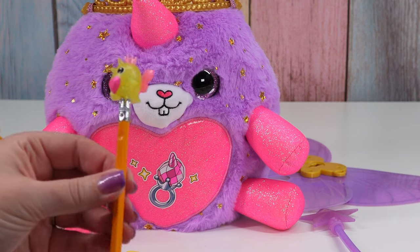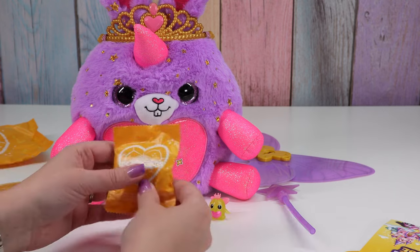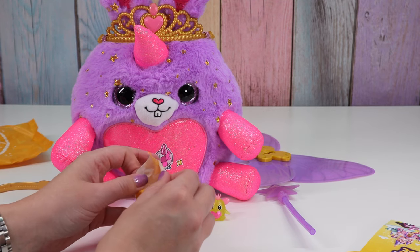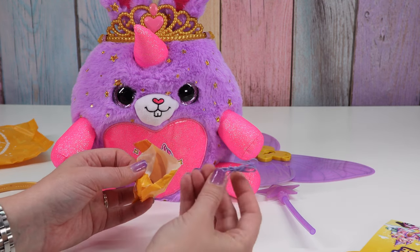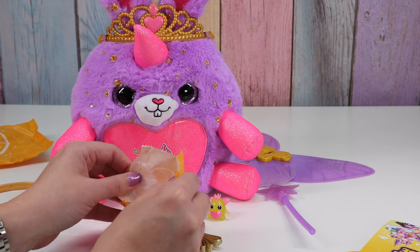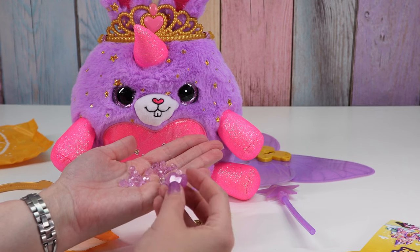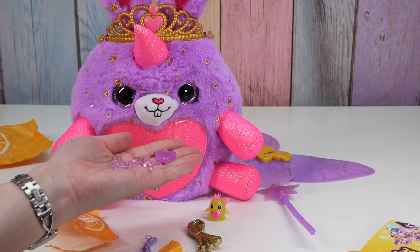And our boo-boo corn can also be a pencil topper. I'm pretty sure these are beans, so let's be very careful with this one. Here is the string for our fairy wings, and a string for our beads. We have some crystal-y purple beads with a purple heart. I'm gonna make our bracelet and put our fairy wings together and I'll be right back.